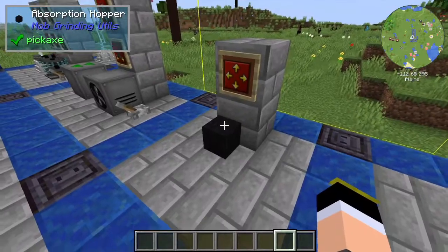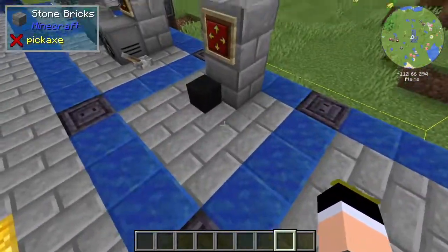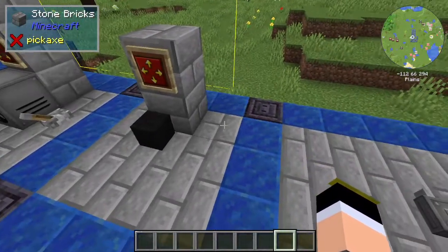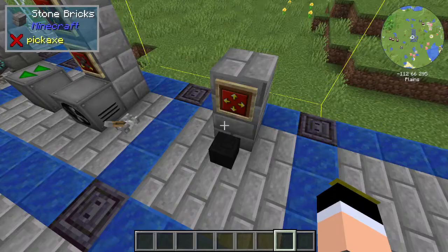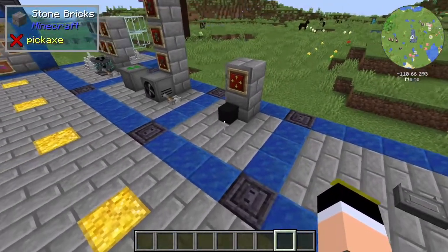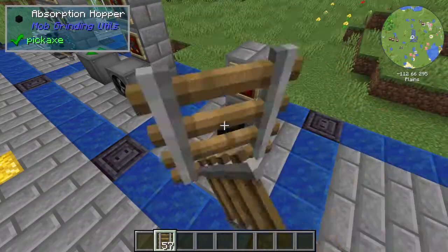You can also upgrade it to make it wider. You can offset the box to North, South, East, and West. For example, if you move it South, you can see the box shifting. You can adjust it and see the box moving in real time. Then just hide the area. To demonstrate: if I have some items in the area of effect, it will pick up the items.